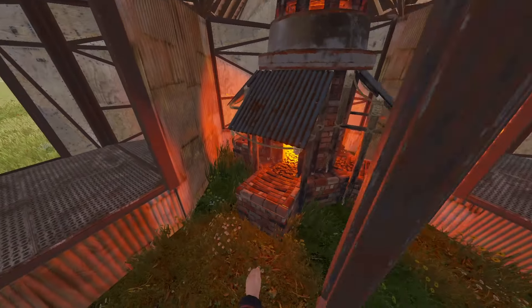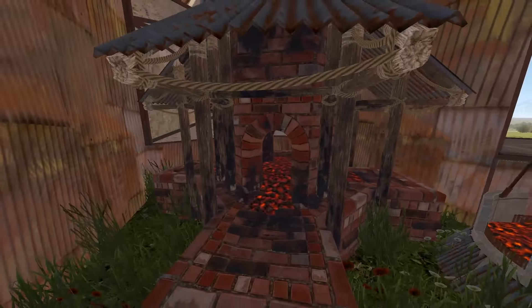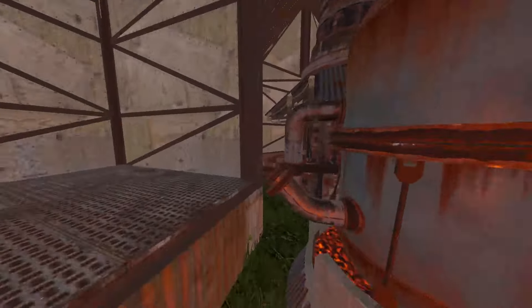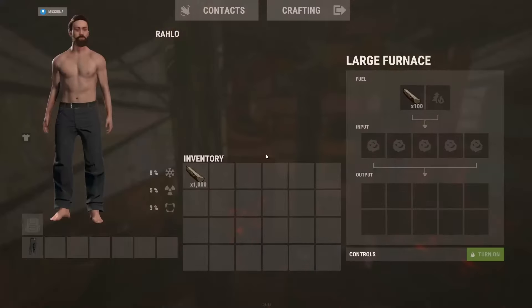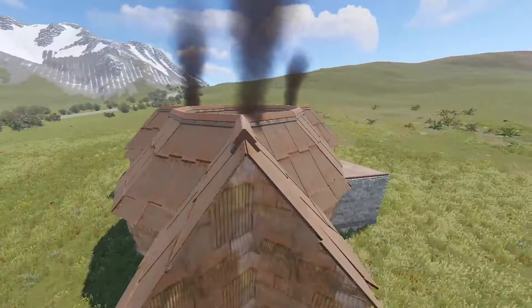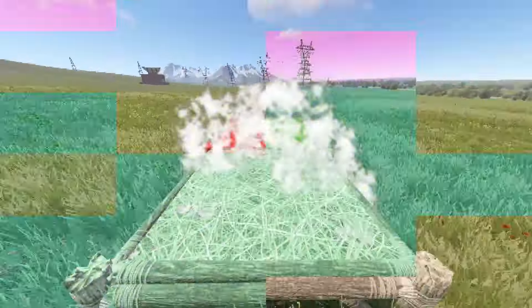You can fit the three large furnaces — just make sure to push them far back enough into the corner. We'll redo it when we build it and get the six oil refineries in there. It's an incredibly nice and easy triple large furnace base.